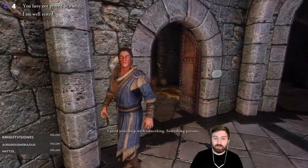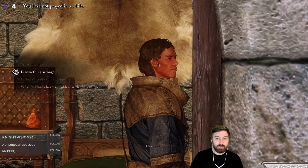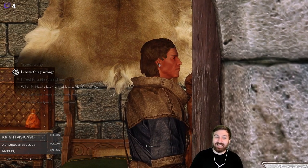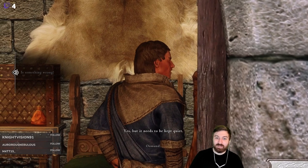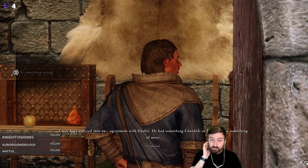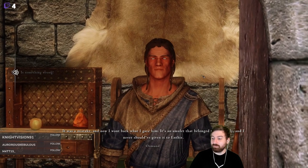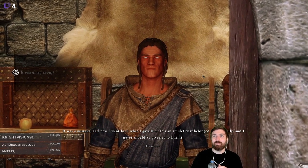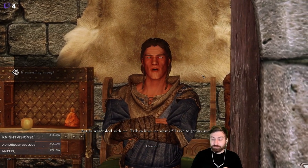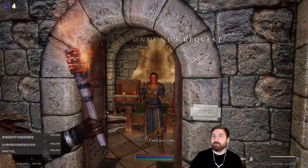I need your help with something — something private. He walked in there. Something needs to be kept quiet. He says he may have entered into an agreement with Enthir. He had something he needed so he traded something of his — it was a mistake and now he wants back what he gave him. It's an amulet that belonged to his family. He never should have given it to Enthir, but Enthir won't deal with him. Talk to Enthir, see what it'll take to get the amulet back. Okay, we're pretty good with people. Until next time.